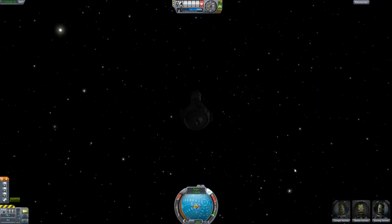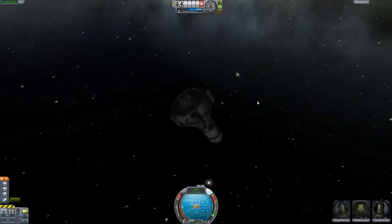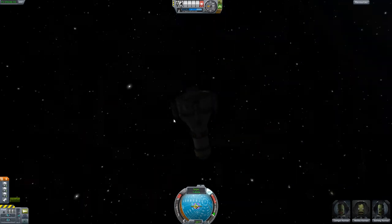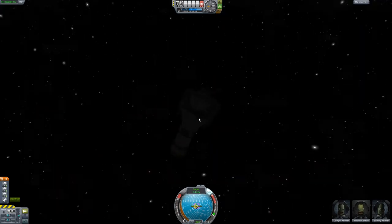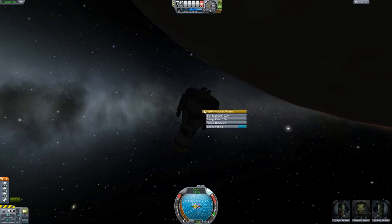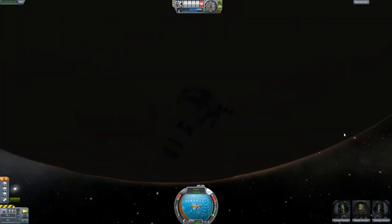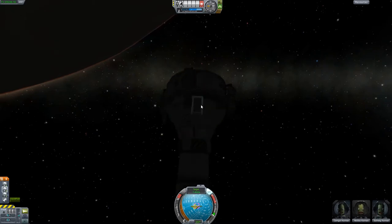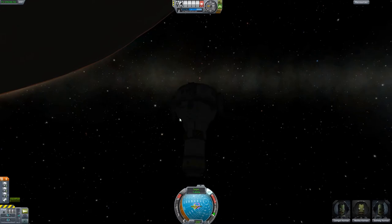Now that we are in space, just to be extra sure and to be realistic, I want to extend the solar panel one last time before we ditch the landing capsule. Except then again, I don't think we can just ditch the landing capsule because it has all the parachutes and stuff that we need to re-enter Kerbin's atmosphere. So never mind what I just said.